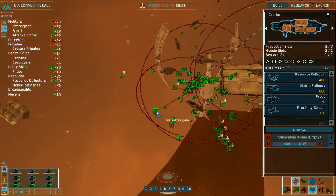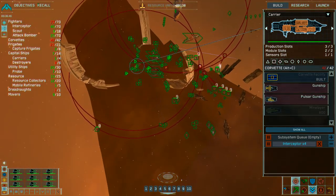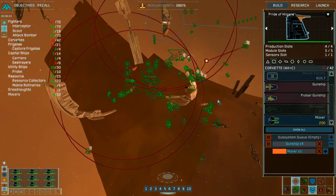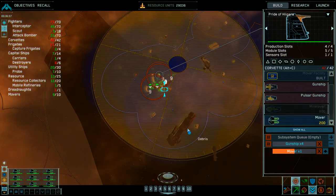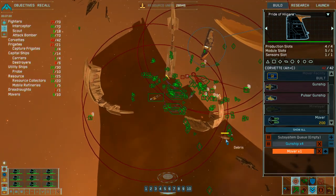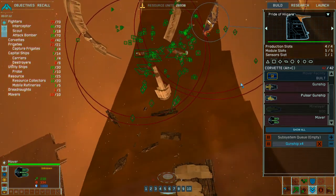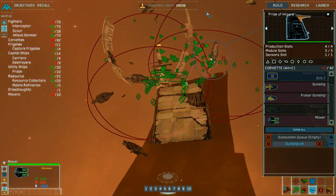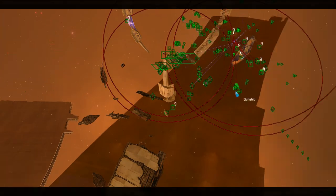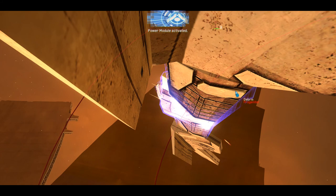I lost one. Friendlies under fire, moving in. I lost one. Production underway. Ion frigate under attack. That's my fault. Engaging targets of opportunity. Resource collector standing by. The mothership is under light attack. Resource collector awaiting orders. Supporting friendly units. Device one installed. Power module activated.